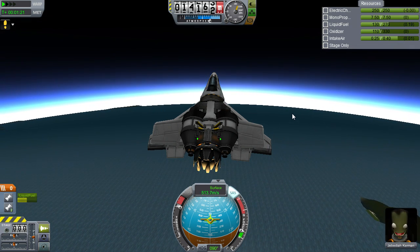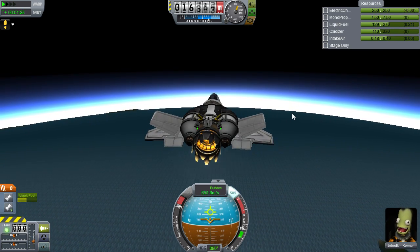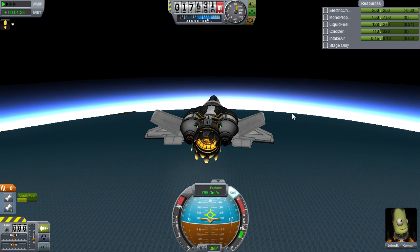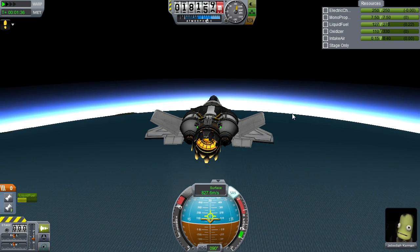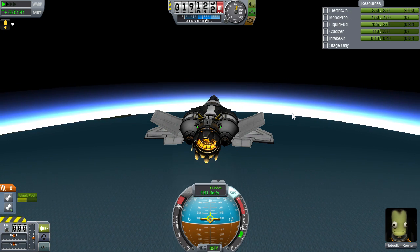Continue at 35 degrees until you reach about 15 kilometers, where you'll want it pitched down to 10 degrees. This is where you'll begin to gain a ton of speed as we are reaching the maximum output for the turbojet. It peaks in thrust once you hit 1000 meters per second, so being pitched low during this time lets us utilize this power band to its full potential.